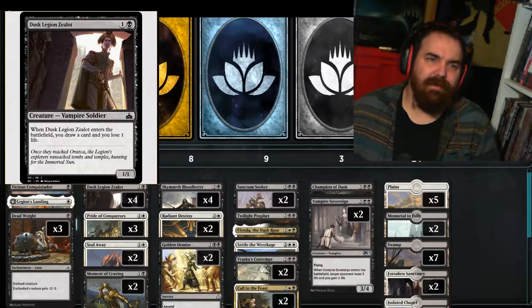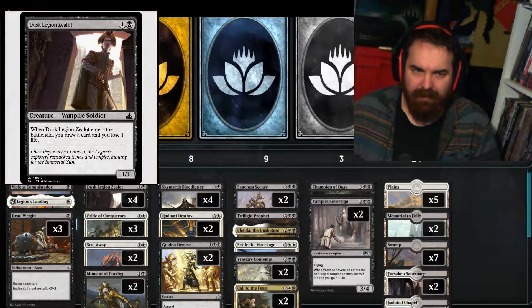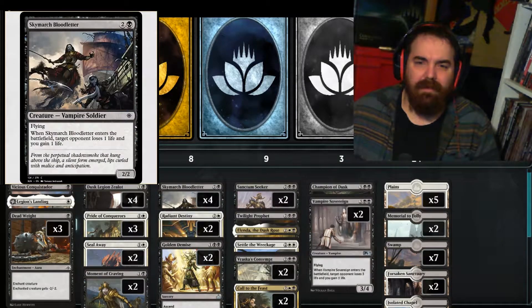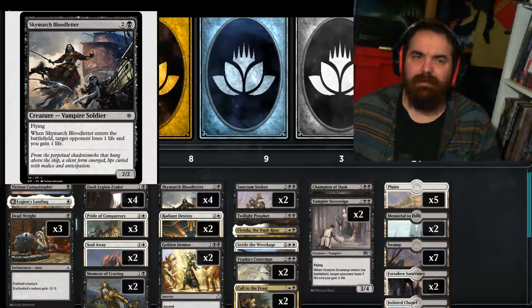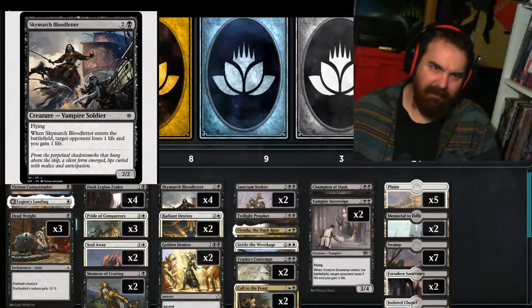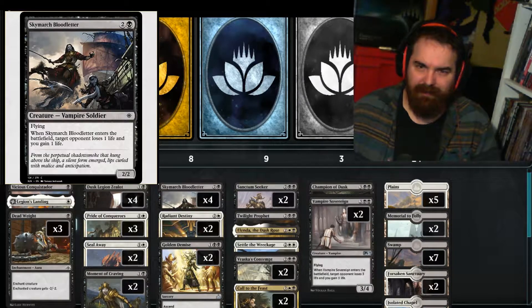We got a 4 of Dusk Legion Zealot, which is one and a black for a 1/1 vampire soldier. When it enters the battlefield, you draw a card and lose a life. We got a 4 of Skymarcher Bloodletter, which is two and a black for a 2/2 vampire soldier with flying. When it enters the battlefield, target opponent loses one life and you gain one life.